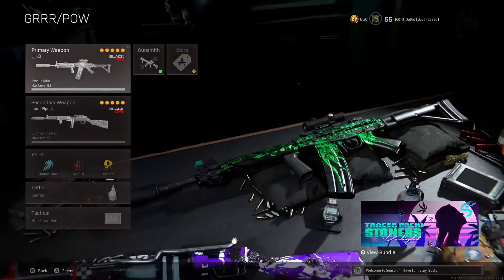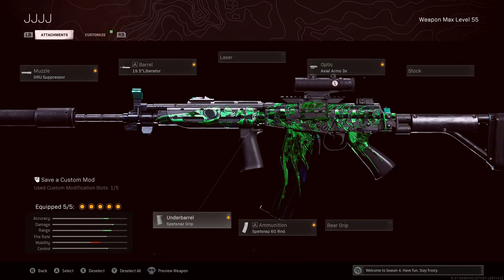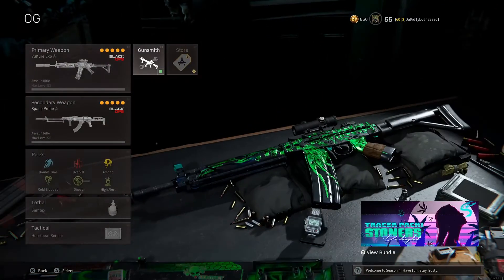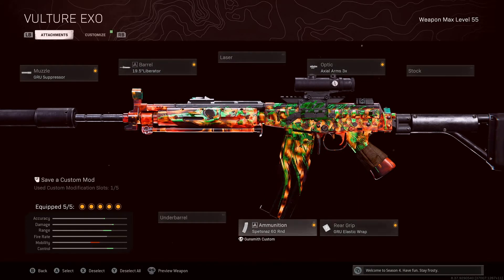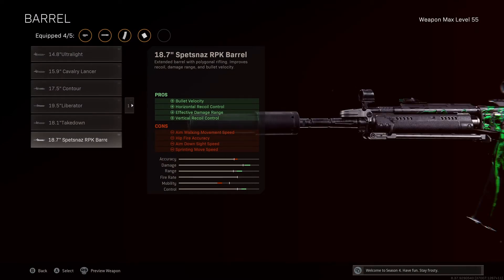I've got two builds here. I'm running the Grooves Press, the Liberator barrel, the Axle Arms, and the Spesnaz with the Spesnaz grip. Honestly, you don't need the grip — I was just messing around with it because it gives it even less recoil than it already has with the barrel. The other build runs the Grau Elastic and the Liberator. Since you don't need the foregrip, you can run this instead, which gives horizontal recoil control, damage range, and the same bullet velocity as the Liberator.